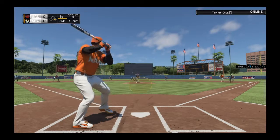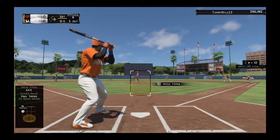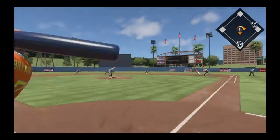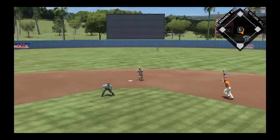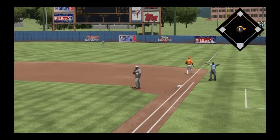With the runner at first now and one away, just gets a piece of it, strike one. Runner at first here, one man out. On the ground for Cano, this could be two. The tag and he is out. Throw to first, not in time, so they'll settle for one out.